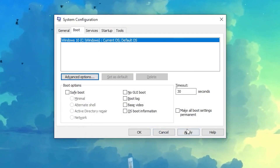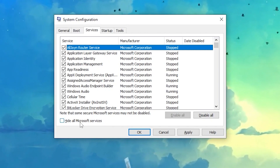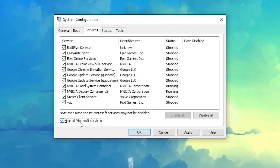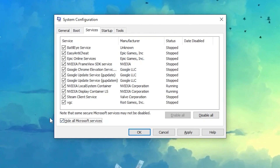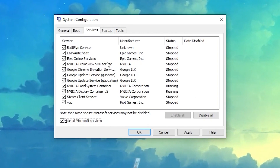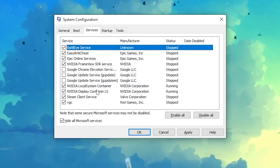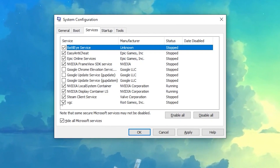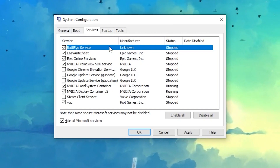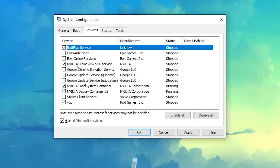Once done, hit Apply, then go to the Services tab. Check the 'Hide all Microsoft services' box so you don't accidentally disable any Windows services. After hiding Microsoft services, uncheck unnecessary third-party services such as Google Update, Google Chrome updater, Steam Client Service, and EasyAntiCheat. Leave Nvidia services enabled.